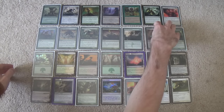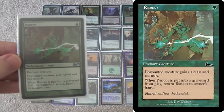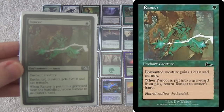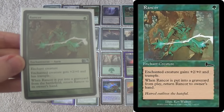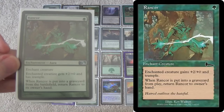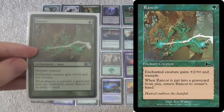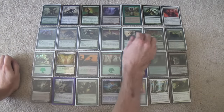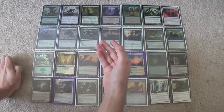Next we have two Rancors. Because we're not running any Distortion Strike or Slip Through Space, we need something to give our creatures evasion — or in this case, pseudo-evasion. Trample does that for us. This is awesomely mana-efficient: it's plus-two plus-oh and you only have to pay the mana once, with Trample and recursion. They can kill the creature in response and you'll lose your Rancor, but you need Trample in this deck. Otherwise they can chump block all day, every day, and there's not much you can do about it. You do have Inkmoth Nexus to fly over, but without Blighted Agent or Plague Stinger, you need something like this.